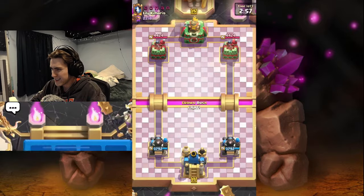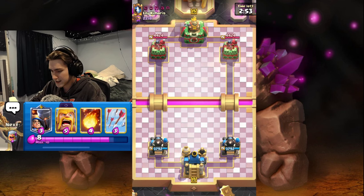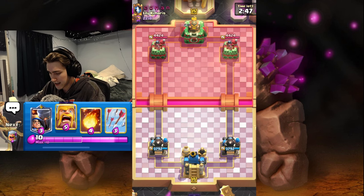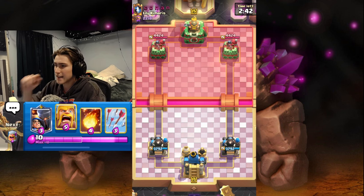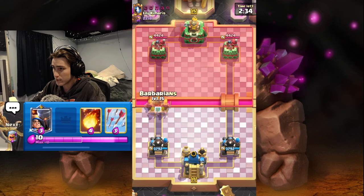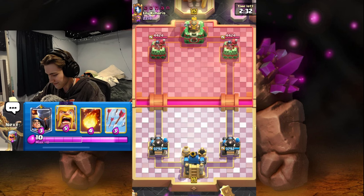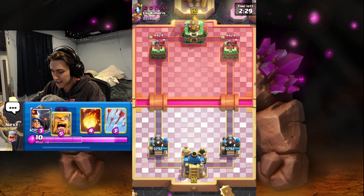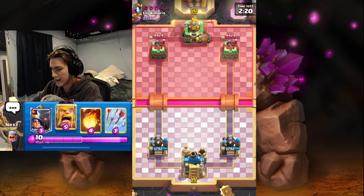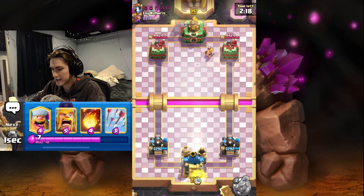Some of these games haven't been typical meta decks — it is the end of the season so it's always interesting to see what people switch to. I've been consistently good with this deck. One thing I need to mention: I played earlier today and kept going barbs at the bridge and won — this guy is crying. But I went barbs at the bridge the next game and it didn't work out, then the next game too. Usually what you want to do is wait until the opponent plays the first move.